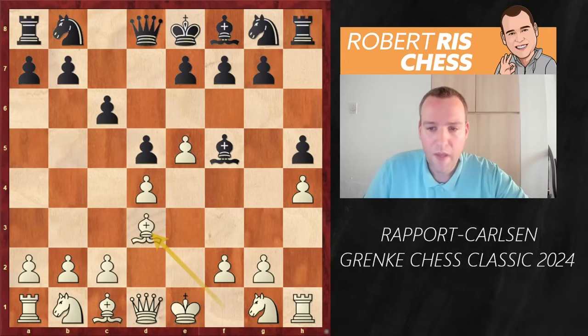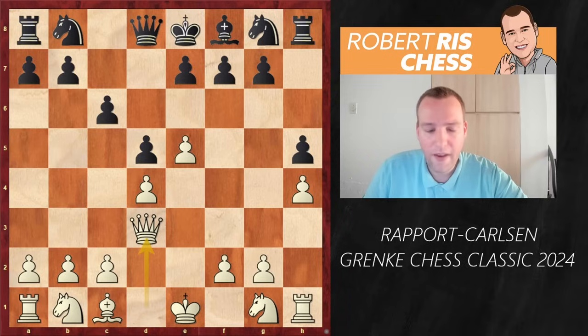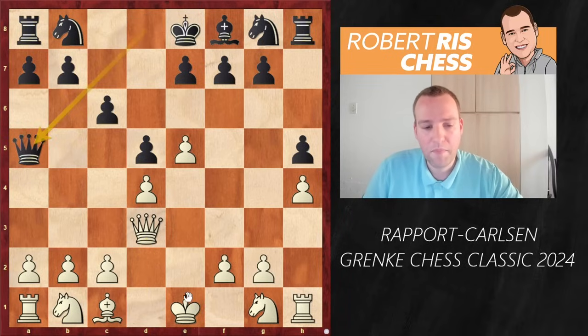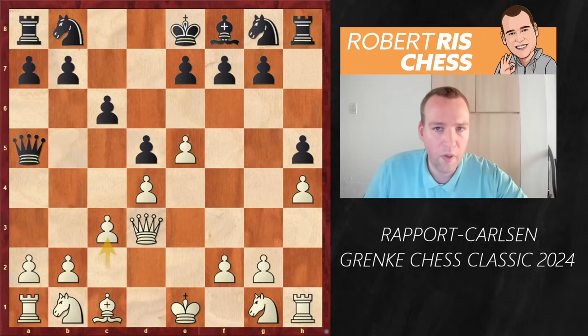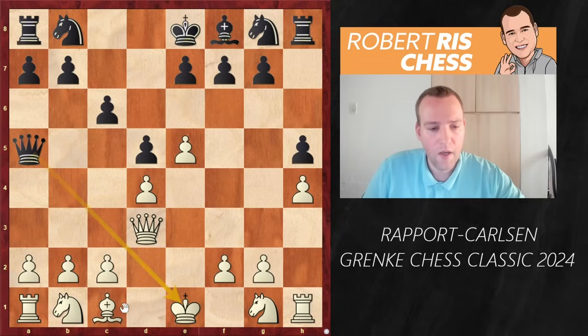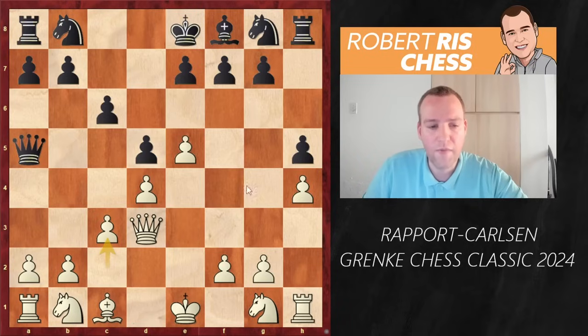Bd3 is played. Bishop takes, queen takes — bishops are off the board now. And here Qa5 check is played. White has different ways of handling this check; Rapport played the move c3, a flexible move. You could also have gone for other ways of solving the check, for instance by interfering with the bishop or the knight on d2. But with the move c3, you're flexible, not revealing your cards yet about what you're going to do with your minor pieces.